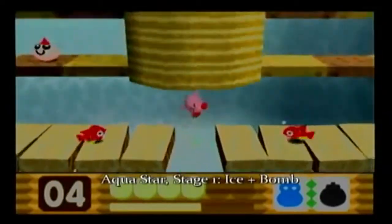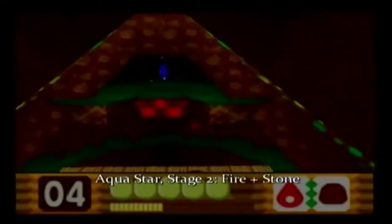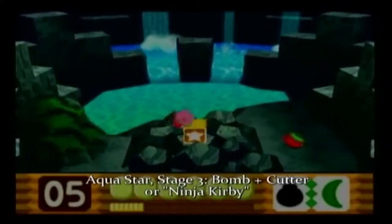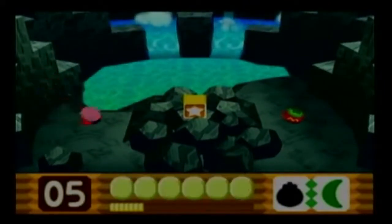Now for Aqua Star, what you need to do here is you get Ice and Bomb, and here what you need to do is you need to use Fire and Rock to get that Shard. And then here you have to get Bomb and Cutter to get that Shard.